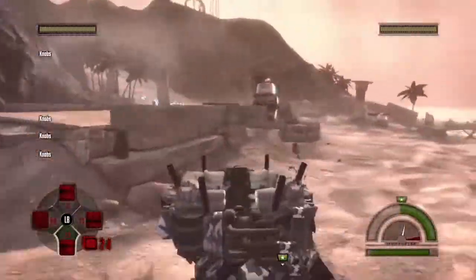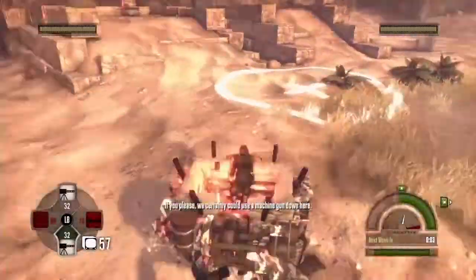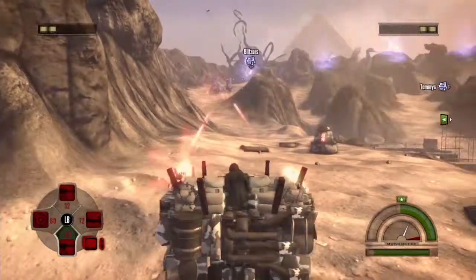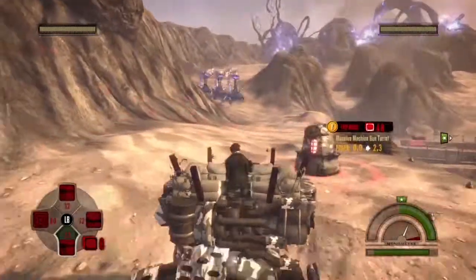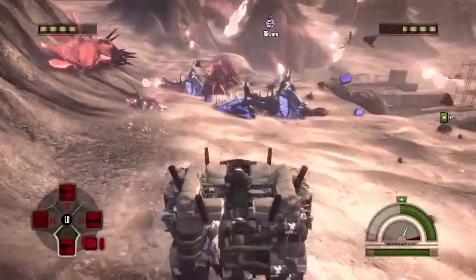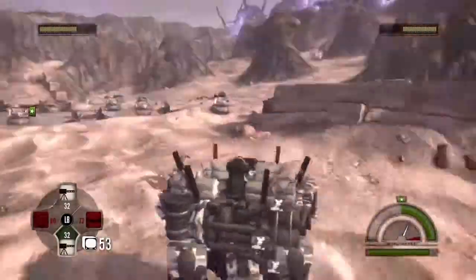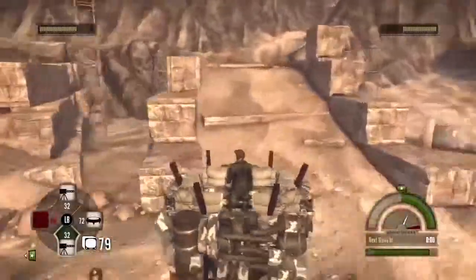Fast forwarding through some more simple basic enemies. The machine gun turrets will take out the knobs pretty fast, but if you see a bunch heading towards one of your emplacements I'd recommend shooting them so you don't waste the emplacement. I shoot the blitzers here too — like I said, it's only a few kills and you don't want them to wreak too much havoc.